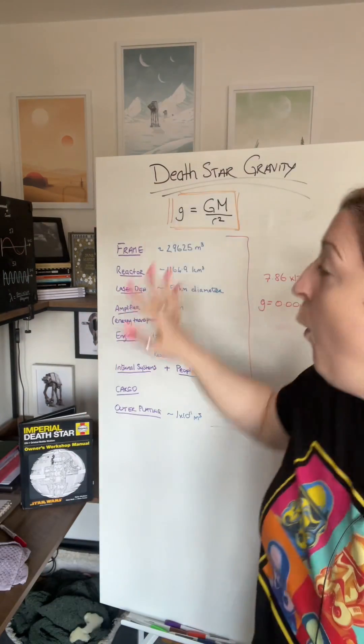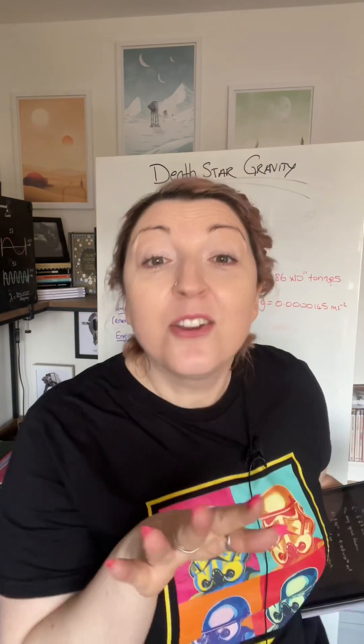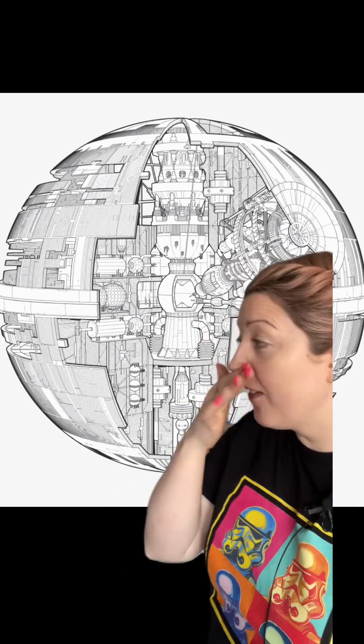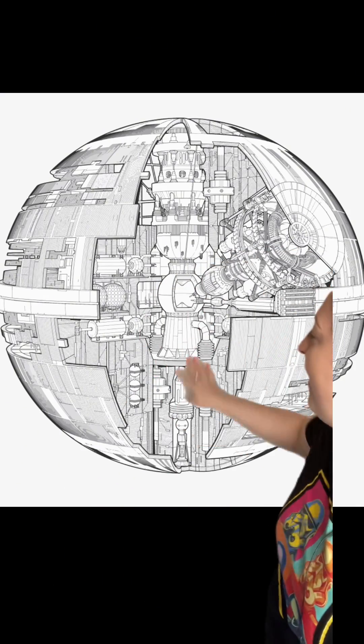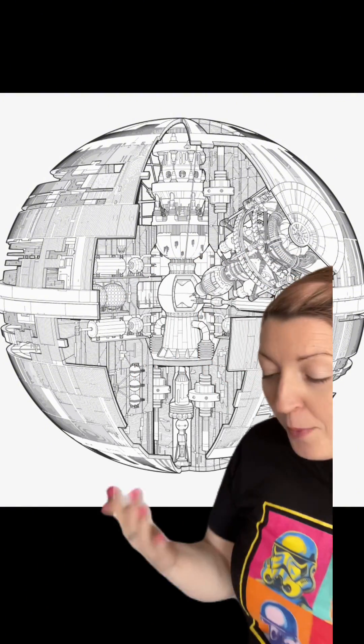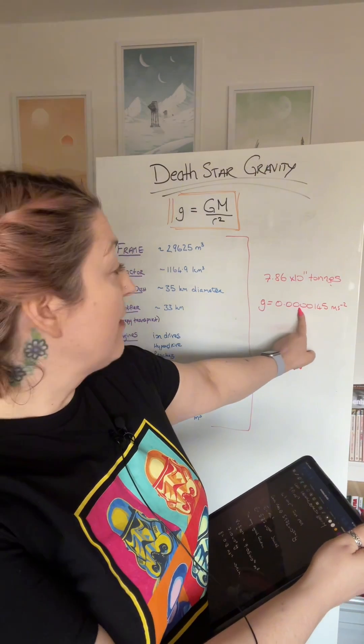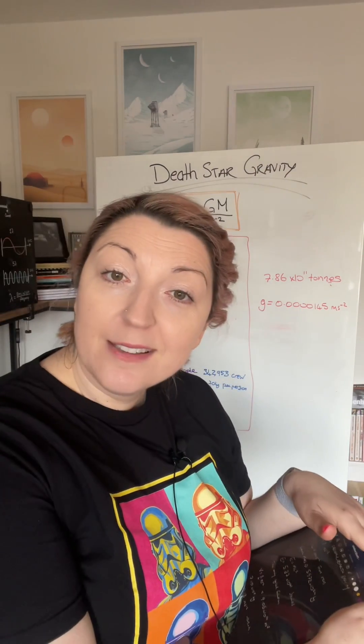So I did a whole bunch of stuff that I'm not going to go through because the answer is disappointing. I compared a lot of different things within the Death Star from the structure that we can see and its internal components, comparing it to things that we know the weights of in our world. But no matter what, at the end of the day, it came out with a gravity of 0.0000145 meters per second squared.